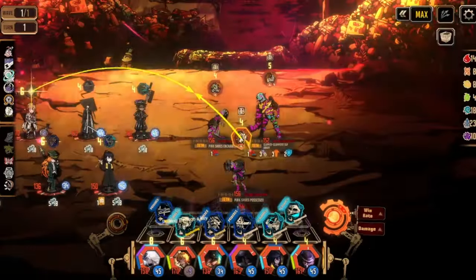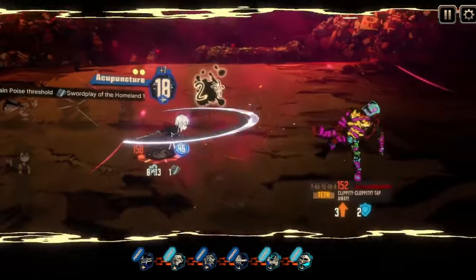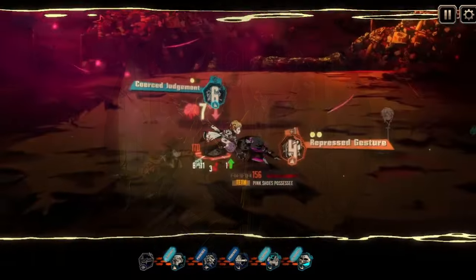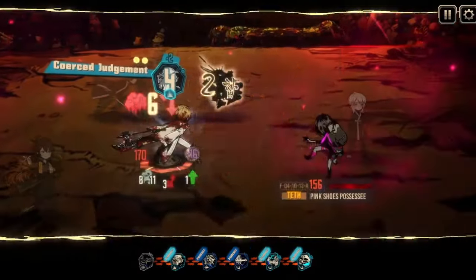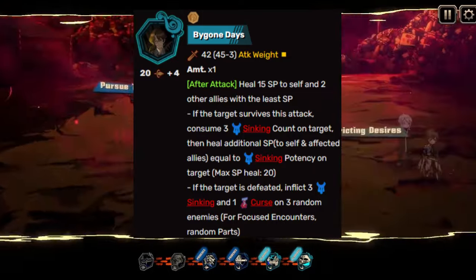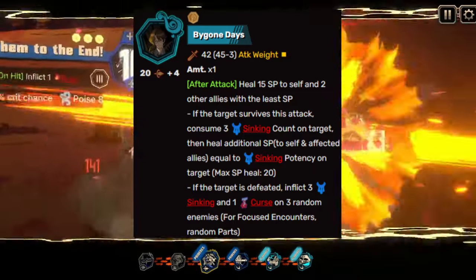Welcome back. Today we're viewing the first EGO of the Season 4 Limbus Pass, and that EGO is Bygone Days Gregor. Bygone Days Gregor is a test-level EGO — he has a 20 base and a plus four roll. He does pierce damage and has a one attack weight.